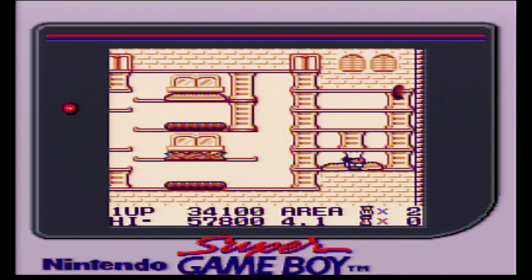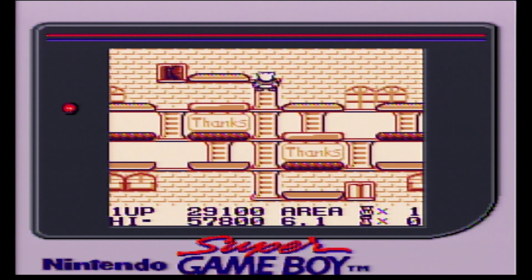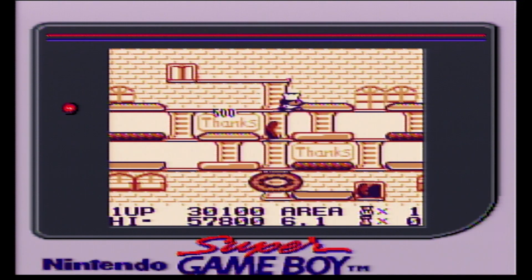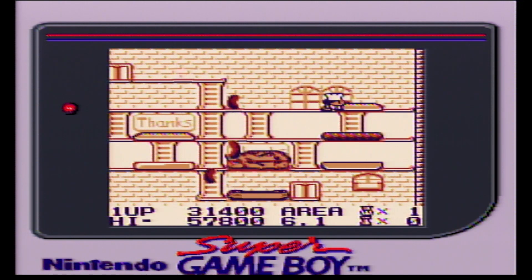There are four main enemies in the game: hot dogs, pickles, eggs, and a giant donut. They all have slightly unique personalities but tend to turn at intersections unless they are close enough to you for them to chase.